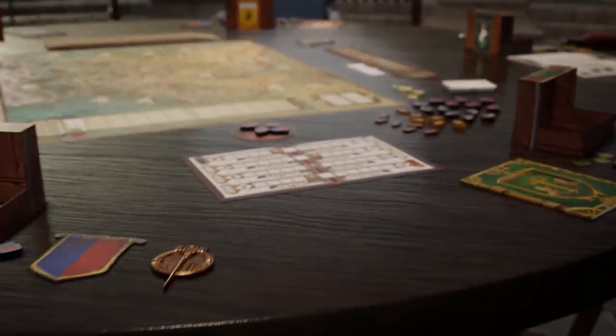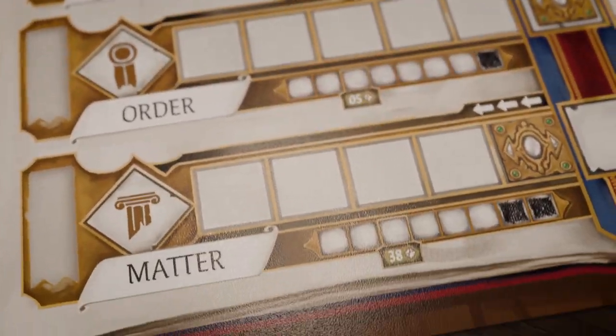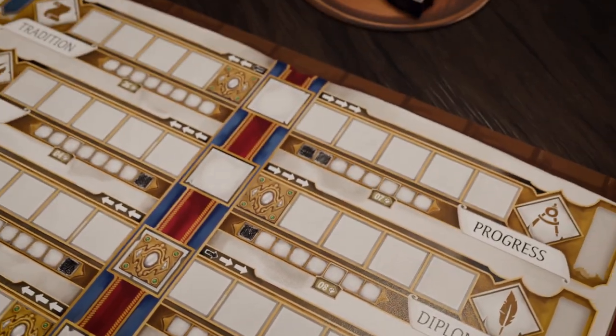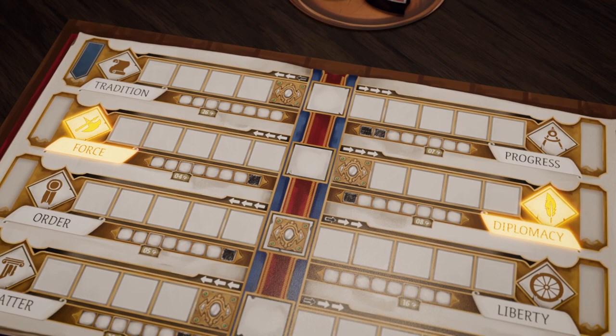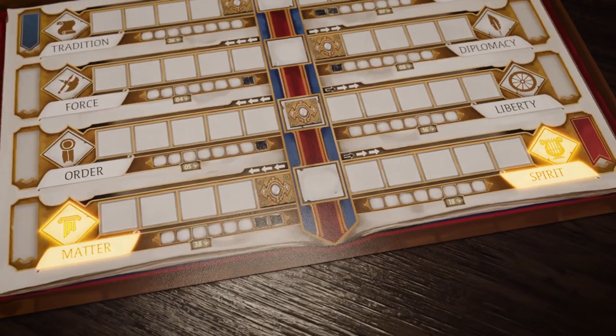The new ideology system. Shape the political identity of the realm through the new ideology system. The policies you enact will alter the balance between eight opposing political ideologies: Tradition against progress, force against diplomacy, order against liberty, and matter against spirit.